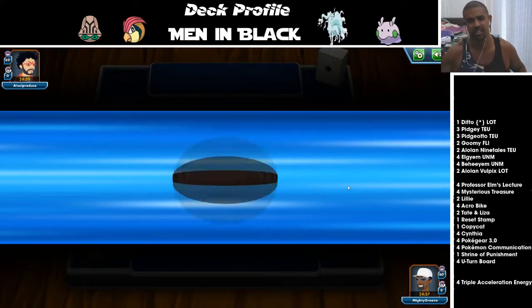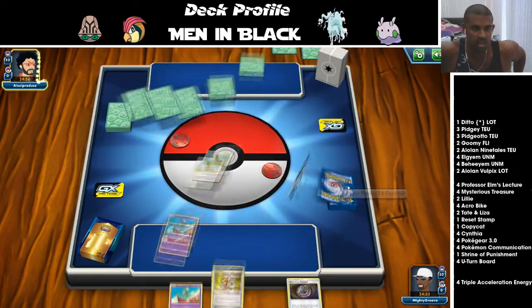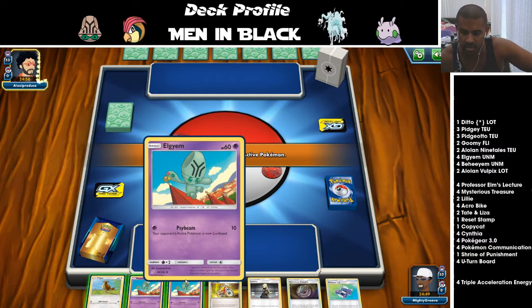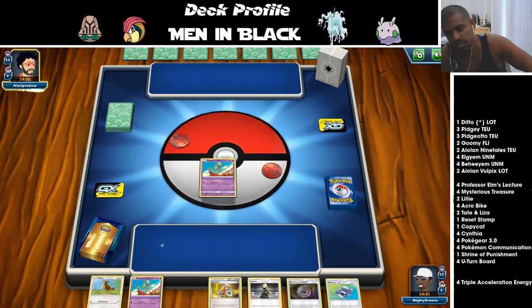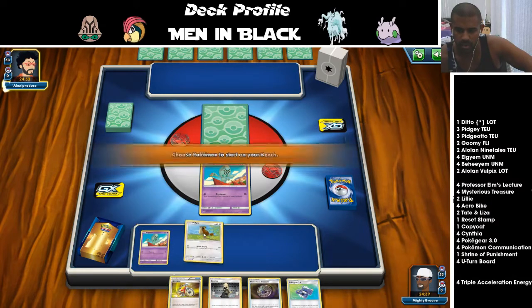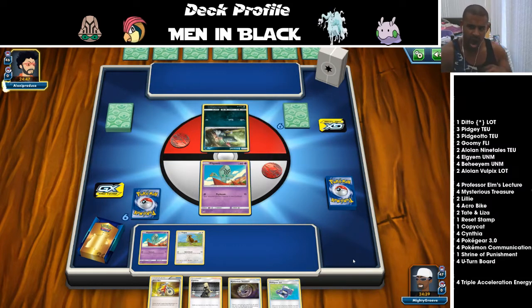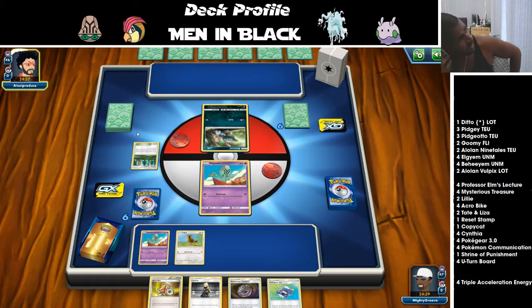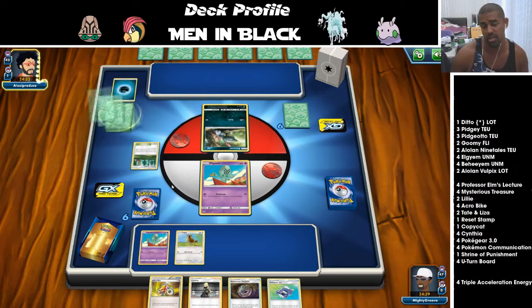We lost the coin flip — we really needed to go first. We've got a decent start though. Going second, Eldegoss is most likely to get knocked out, but we have two Eldegosses — need to put them down now. Opponent is playing Darkrai Box. We can clamp them up ASAP, though it could be an uphill struggle. We're going to get two turns of Darkrai which is annoying, and Ninetales does absolutely nothing for us here. Ultra Space search makes this a tough matchup.